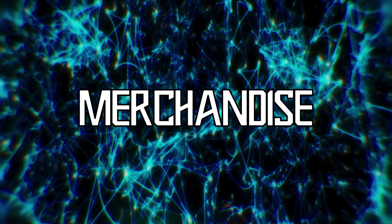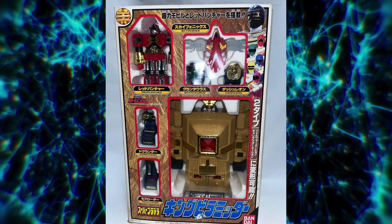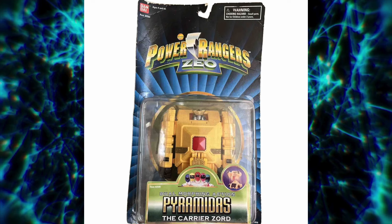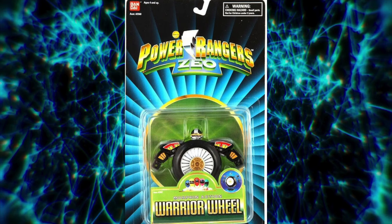Now let's move on to the merchandise. Both Pyramidus and King Pyramidus have had limited merchandise releases, starting off with both deluxe versions from their respective toy lines. The O-Ranger toy line also had the usual special-sized version, as well as a mini-plaw. The Zeo toy line had a 5-inch transforming version as part of its Action Zord line. For Warrior Wheel and Tackle Boy, it's pretty much the same case — they both had deluxe versions, and the Zeo toy line had a 5-inch morphing action figure.